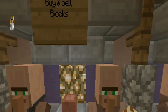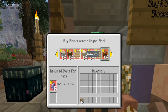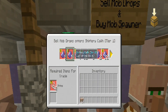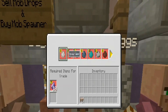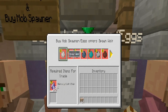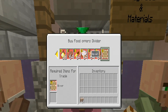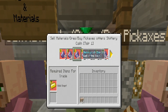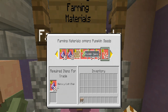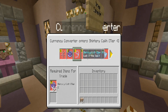Right here is buy blocks — you can buy a bunch of different blocks including Obsidian and sponges. Right here is sell blocks. Right here is where you guys can sell your mob drops. Right here is buy food. Right here is where you guys can sell your materials — sell materials, farming materials, you can buy and sell. And right here is the money converter, which you definitely need, so keep note of that.